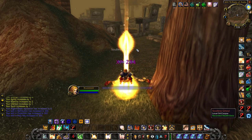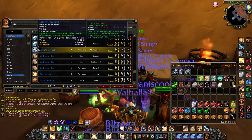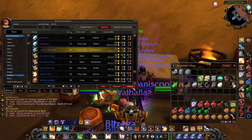And there we go. Following this, it's time to respec to protection and pick up some new items. Perhaps the coolest item I could afford was the trinket, Uther's Strength.